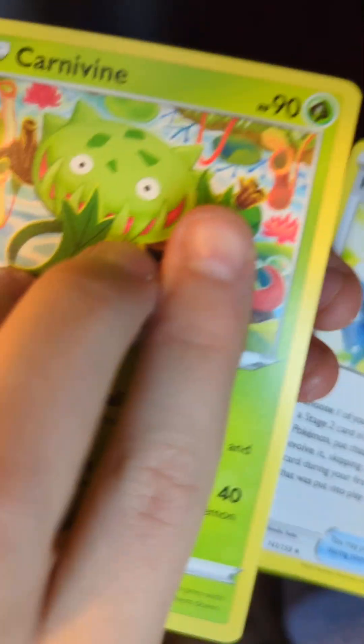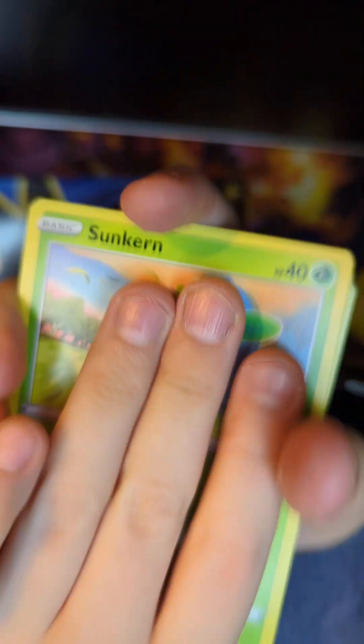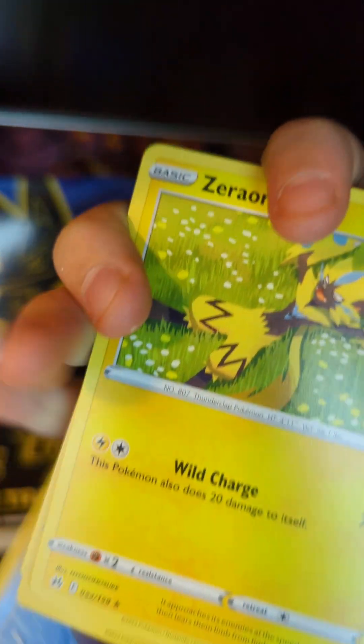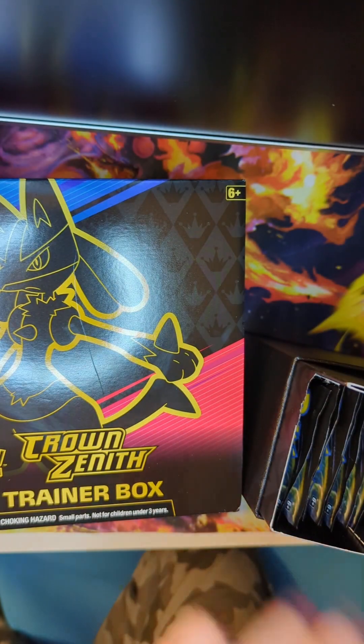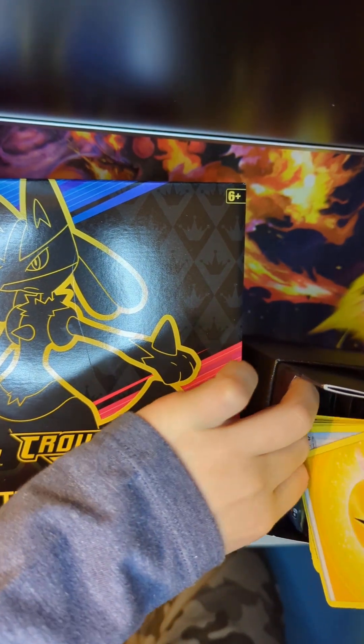Electric Energy, Crashing Hammer, Carnivine, Carnivine, Rare Candy, Sunflora, Koffing, Oddish, Sandile, Energy Search, and Zapdos. Okay, nothing in that pack. Dang.